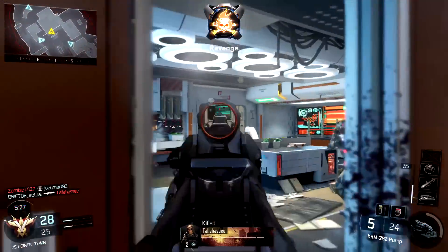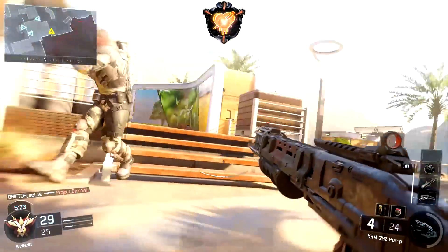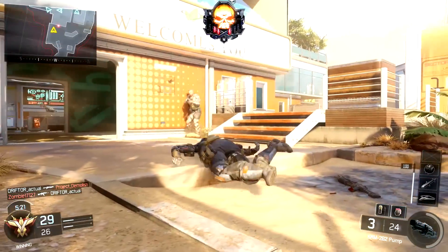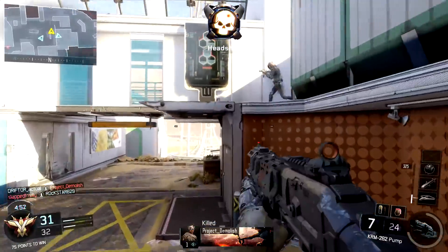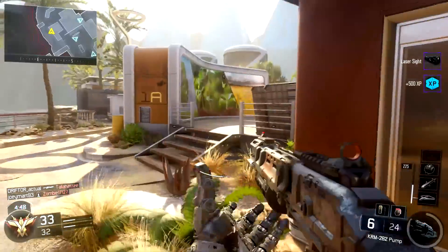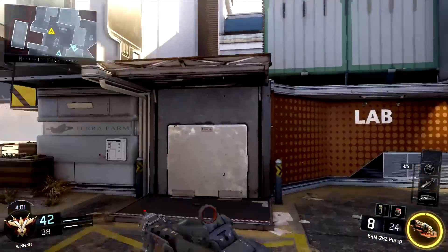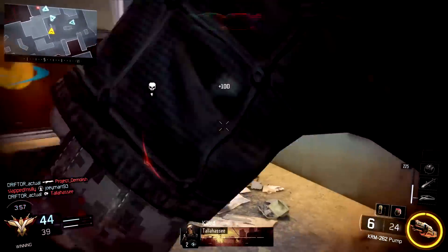But due to the movement mechanics in this game, it allows me to position myself better, boost into people, jump down from above, and kind of surprise them in ways they're really not used to. I can merc people with the KRM 262 pump shotgun — it is very, very strong, and I would highly recommend that you guys try it out too.